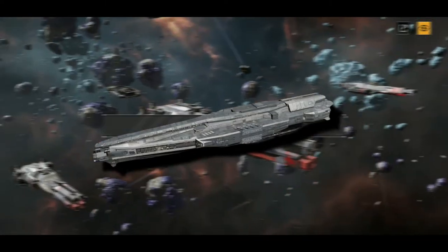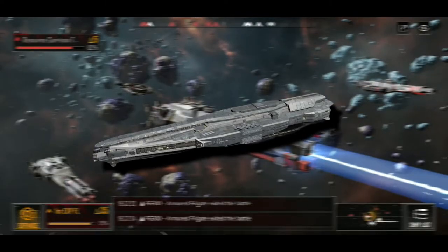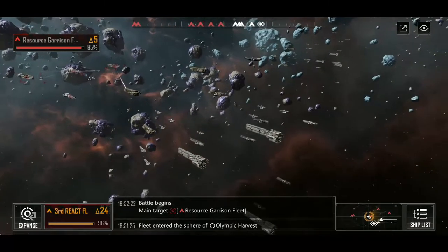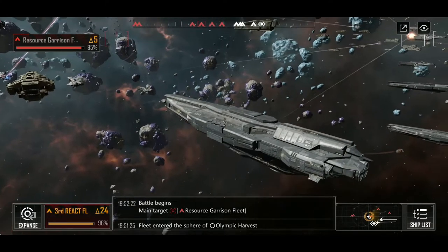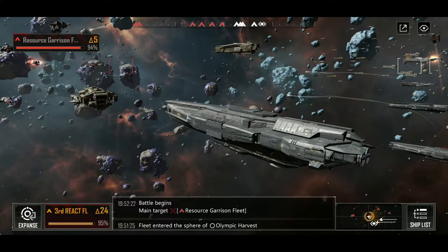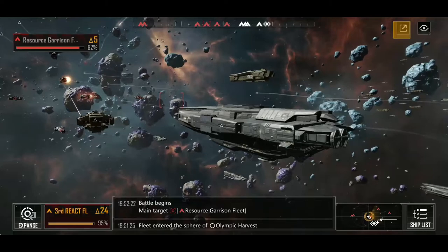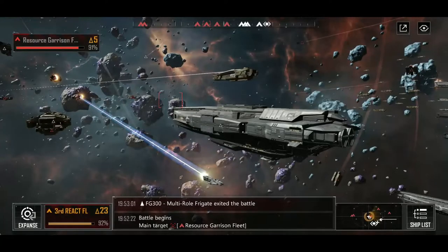Let's get into the Winged Hussar. While we're talking about the ship, I'm going to pull up overlays on top of the footage, so the footage will keep playing in the background but I'm going to blur it out. There are some things I want you to focus on in the charts I've put together. I'll space them in between so you can see some footage of the battle, because these Winged Hussars are just pretty good.